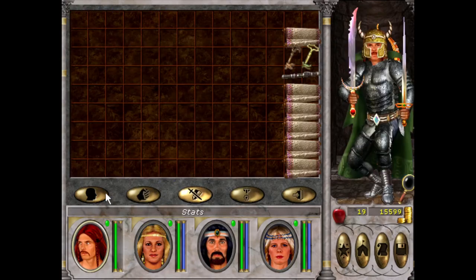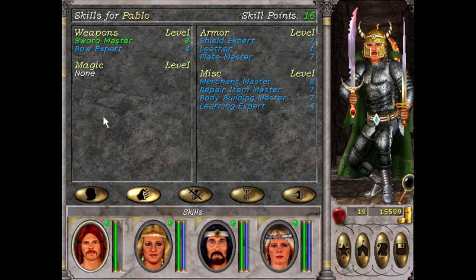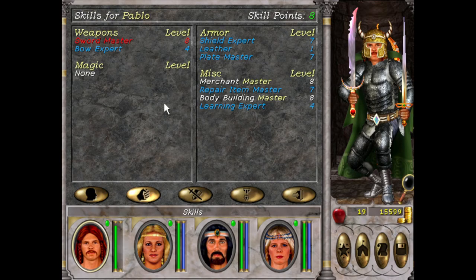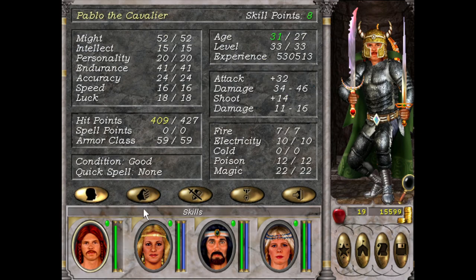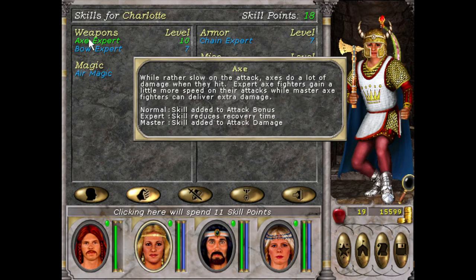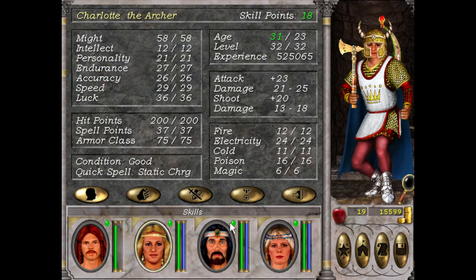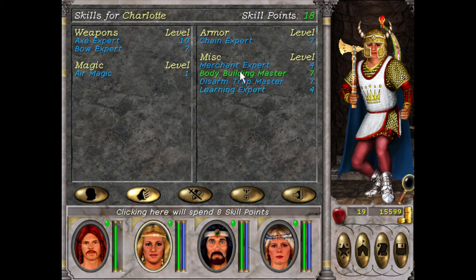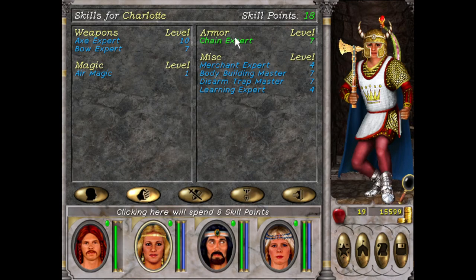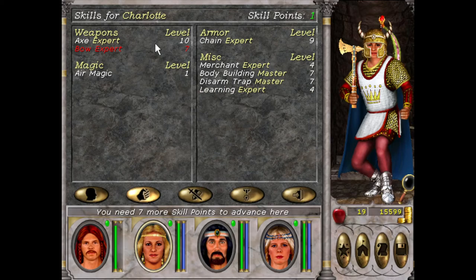I'm very happy with the progress we've made. I'll just get some points here — Bodybuilding, holy shit, plus 18! We're gonna save that then for Bodybuilding. Charlotte, once we get Master Axe we get more damage, so we'll always build that up. Bodybuilding — I think we need Chain at 10. Master Bow is 8. I guess we could have done that.